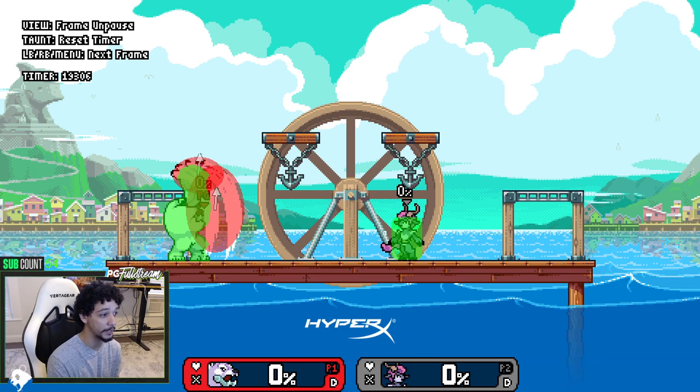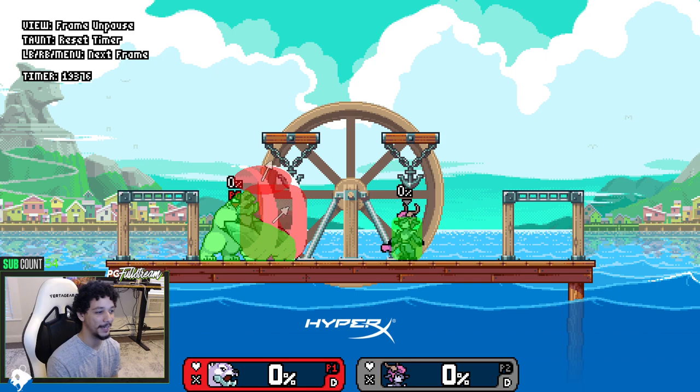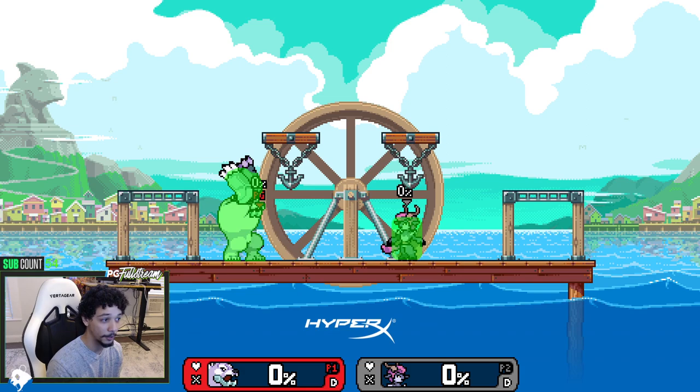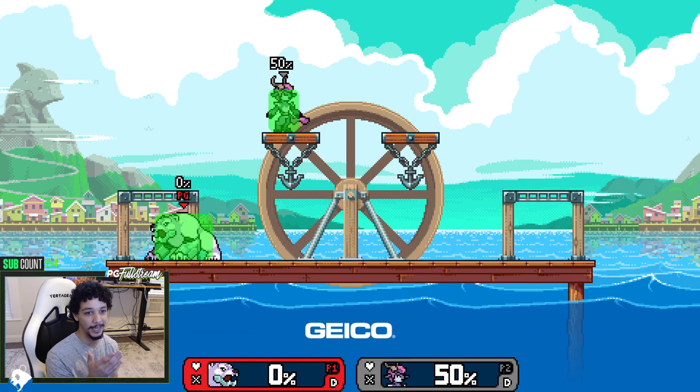Up tilt is a great anti-air. If you want to compare it to Jab 3, it's a very similar hitbox size, except up tilt drags the opponent upward. It has great hit confirms and combos — often at low percents you can combo one into the other. It has so much hitstun that you can usually get a guaranteed confirm off of it as well.